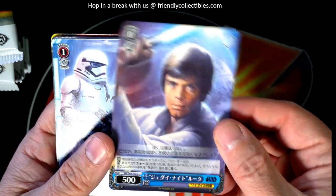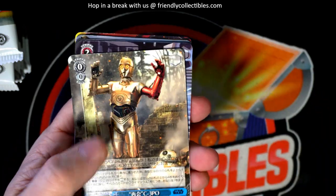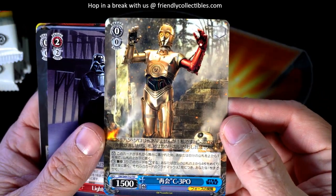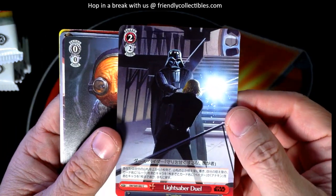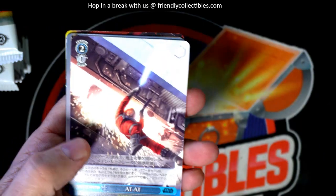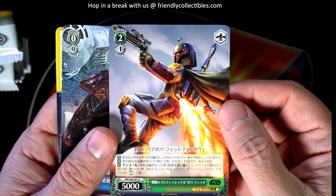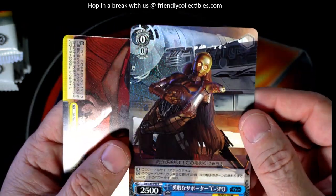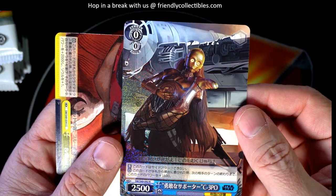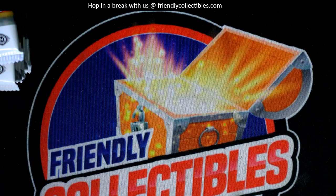Alright! We got Luke right here - common Luke. We've got a common right there. We've got a trial deck C3PO. We got a Vader common, we got an uncommon, uncommon, uncommon common. And we got a rare right there - okay this little rare. And we have a common. So there you go Troy C - let's get that on YouTube for Troy!